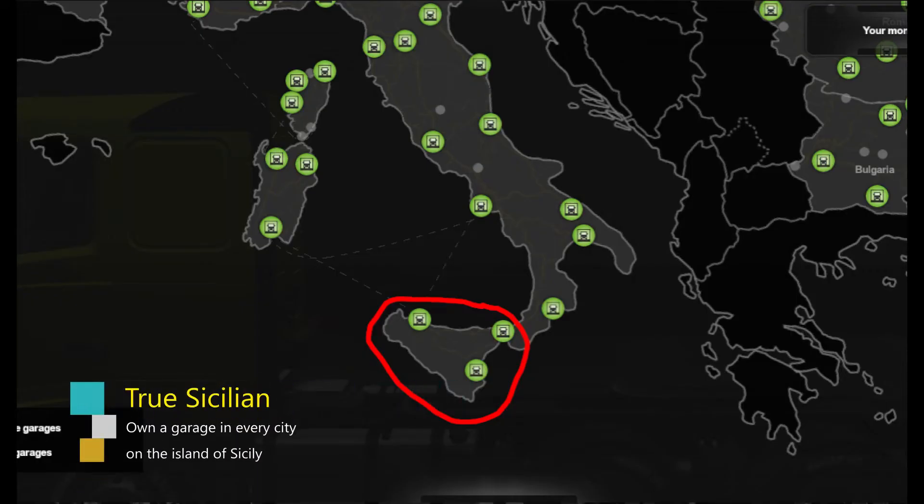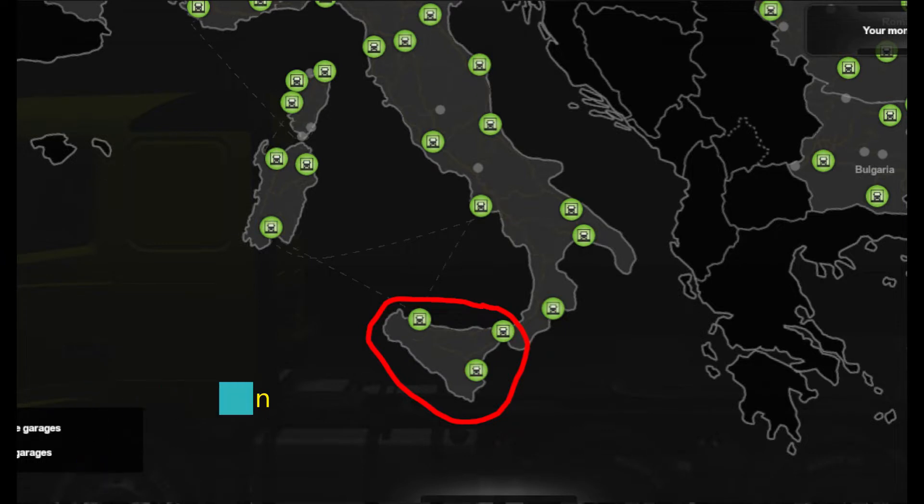The first achievement is True Sicilian. This is where you own a garage in every city on the island of Sicily. This requires you to own a garage in Messina, Pemero, and Catania, which will take a bit of time to complete as you will have to build up some money.